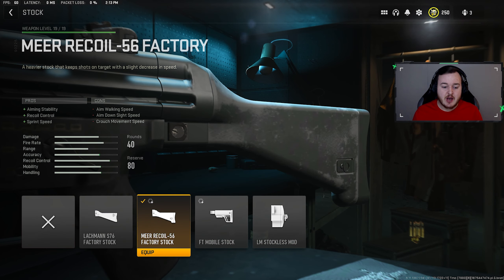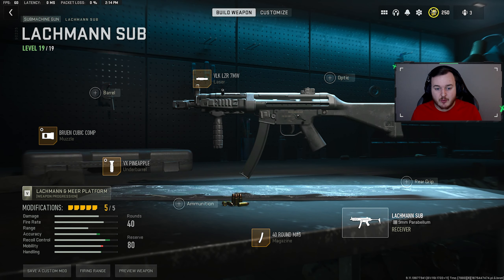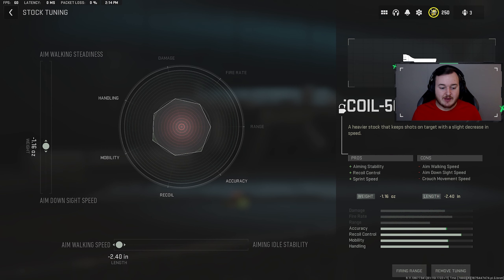For our final attachment on the Lockman Sub we have the Mer Recoil 56 Factory Stock. It improves aiming out of stability, recoil control, and sprint speed — we're running faster around the map, being more aggressive, and the weapon is much easier to control and more stable. We tuned it: aim walking movement speed at 2.40 and aim down sight speed at 1.16, so we're really aggressive aiming down sights faster.